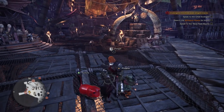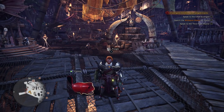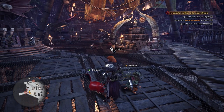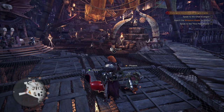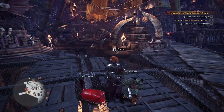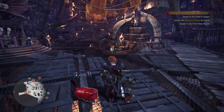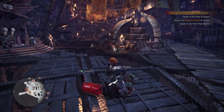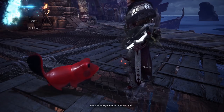I remember that in the first videos I did with Poogie, my Poogie is actually called Porkins. This is a callback to the name of my Poogie in Monster Hunter 3 Ultimate, because you could change the name there and one of the names you could change to is Porkins. You guys were asking how do you pick up Poogie?